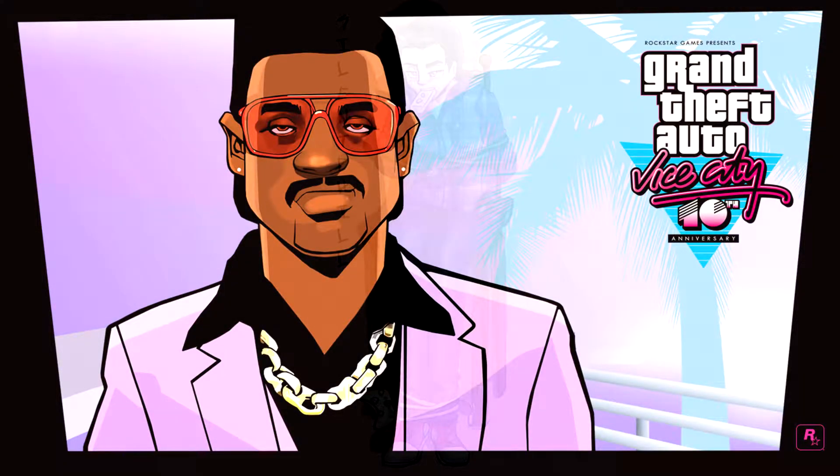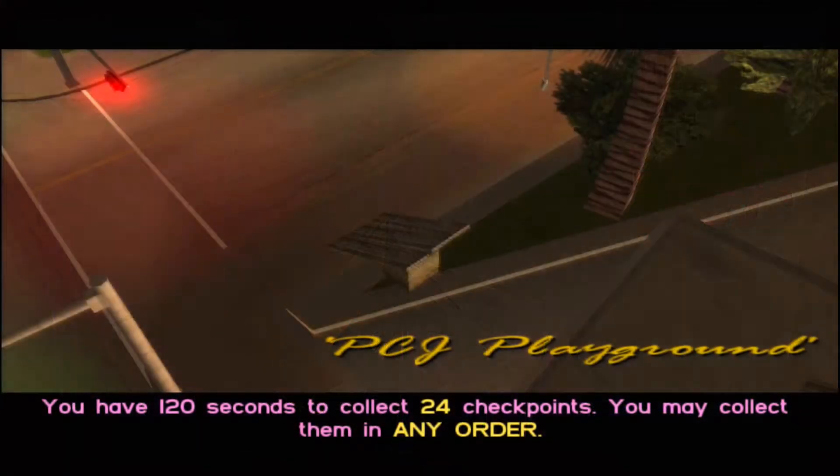Hey everyone, what's up, and welcome back to Science Builds by CityWalkthrough. In this one we're going to be doing another segment called PCJ Playground, where we have to collect 24 markers or checkpoints. It says in any order, but there is a specific path that we should follow to make it easiest and be quickest about.